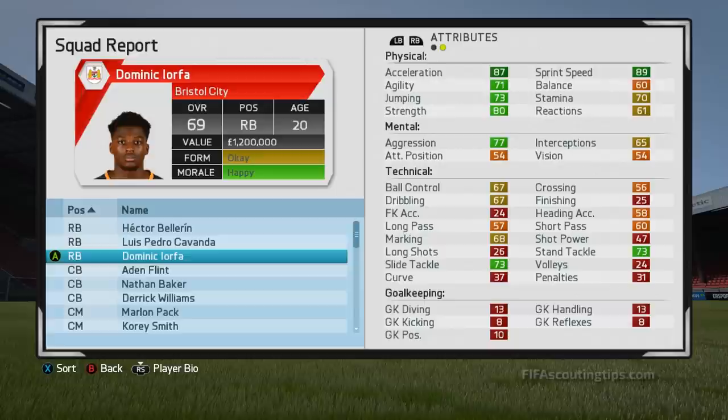This guy is a bit like a cheaper version of Cavanda. Like my other two recommendations, he's very fast but he's also the strongest too with 80 strength. With an asking price of £1.8 million and 81 potential combined with his excellent stats, he's a great option whoever you're managing. I'm now going to show you how my recommendations did after 3 years of growth — there'll be no player training in this, just base growth. So remember that if you train these players, they can do even better.